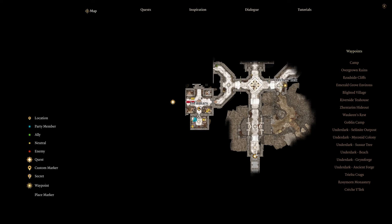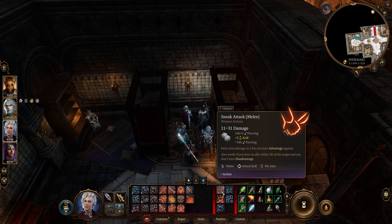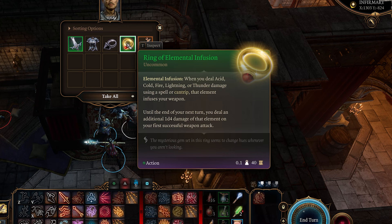Next up we have the Ring of Elemental Infusion and you can get it here in the Infirmary part of Kreshelek. To get it you'll have to kill Gish Umrakh, and that's the only way — you can't get it from pickpocketing. So I'm going to go ahead and kill it and then show it to you. There's the ring right there.